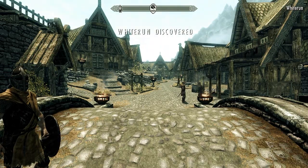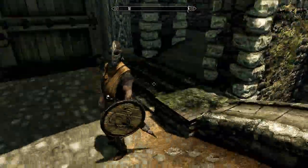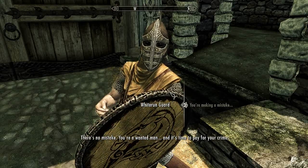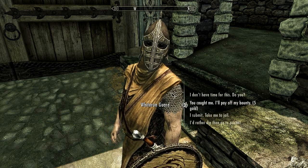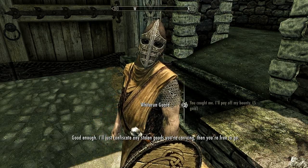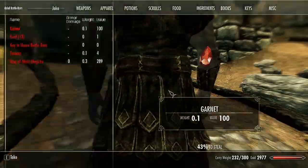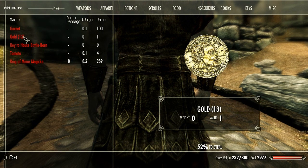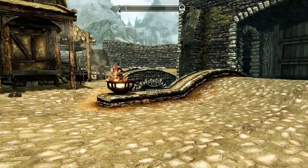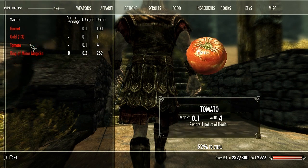It's interesting how they kind of put all the old speech options together. You're a wanted man and it's time to pay for your crimes. Five gold — I wonder what that was from. Maybe stealing the horse? I'll just confiscate any stolen goods you're carrying and you're free to go. That reminds me, we really need to work on pickpocket. Let me start quicksaving and we'll start picking people's pockets. There's a 43% chance to steal that. We just need to basically reload, because there's no other way. Are you going to play without reloading and pay for the crime every single time you try to pickpocket someone? That doesn't really make sense.